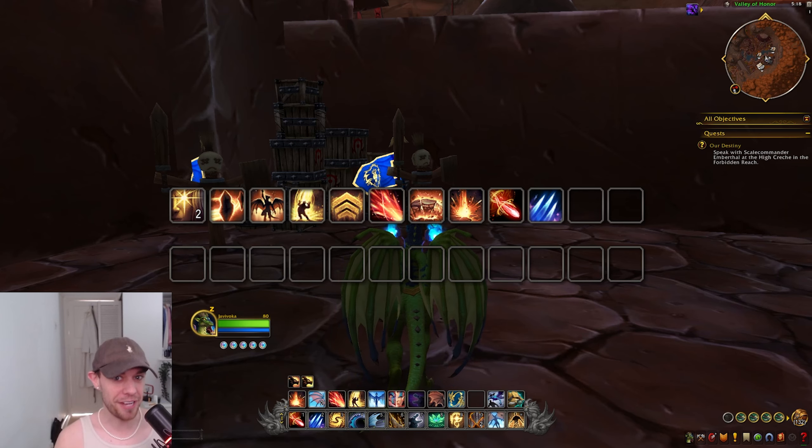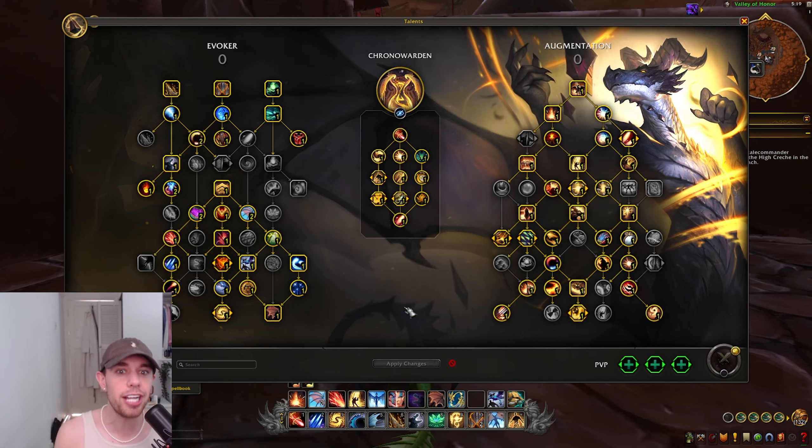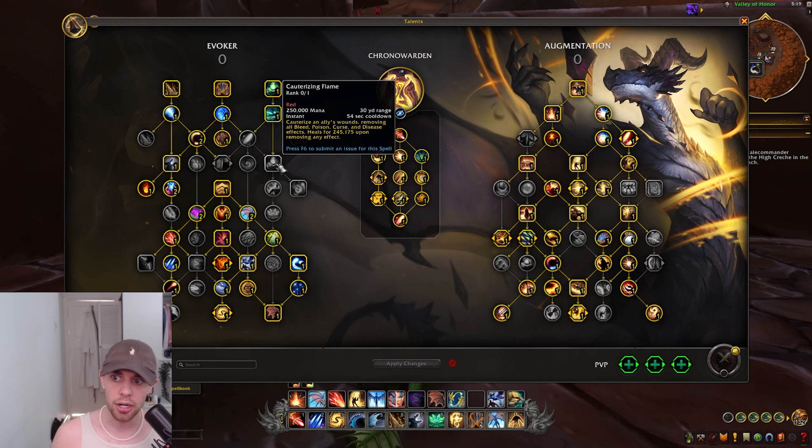Now for the fun part — the Rotation. This is quite interesting as an Augmentation Evoker. For Mythic Plus and Raiding, we can go with the same rotation, which is very unique and doesn't happen very often. Both builds are going with Chrono Warden. This here is the Raid build, and this here is the Mythic Plus build. As you can see, it's very different. The main thing we're changing in the Mythic Plus build is Cauterizing Flame — removing bleed, poison, curse, and disease effects and doing a little healing — which is very useful in Mythic Plus but not as often in raiding.